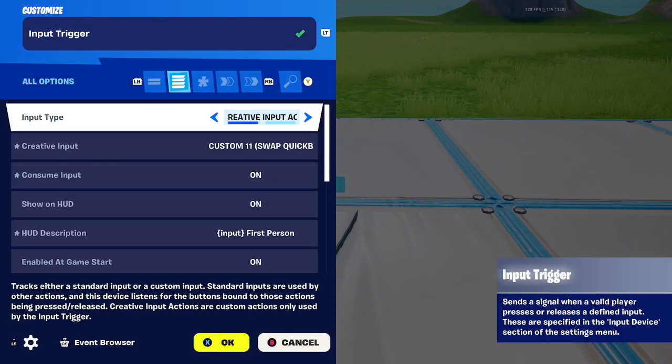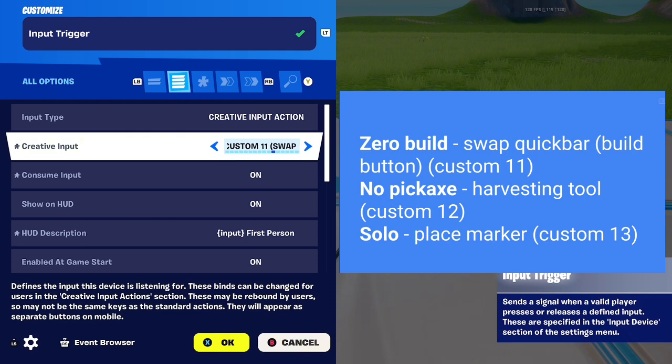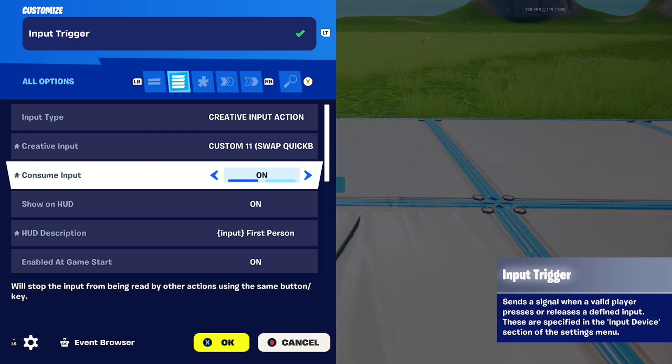First we're going to go over the input trigger. Make sure the input type is on creative input action — the creative input is really up to you, but I do have some suggestions. If you're making a zero build map then you can use the swap quick bar option, which is the build button — on Xbox it's MBB. If you don't need your pickaxe then you can use the harvesting tool button, which is custom 12. And if you're making a solo map, players aren't really going to need to place their markers, so you can use custom 13, which is place marker. If you do need all those actions then you can use something else like squad request or emotes. I'm going to use swap quick bar. Set consume input to on so it doesn't activate other things on your map.